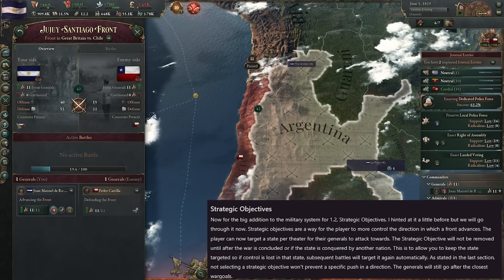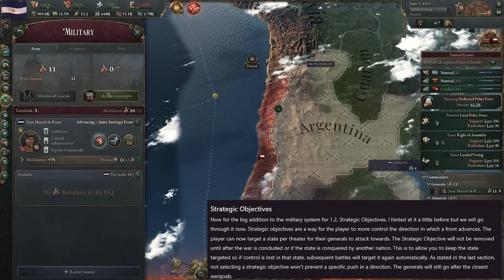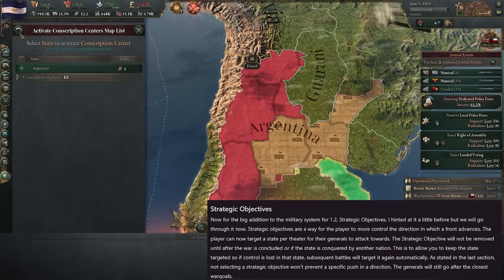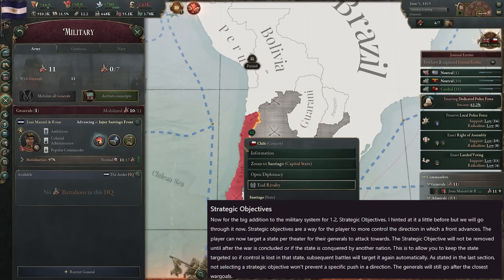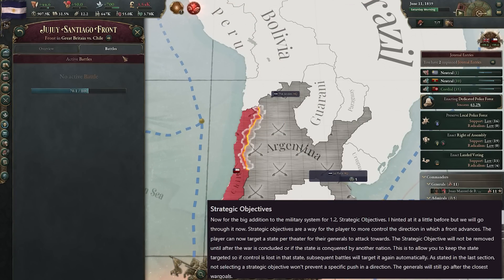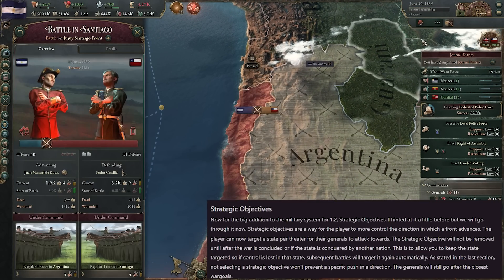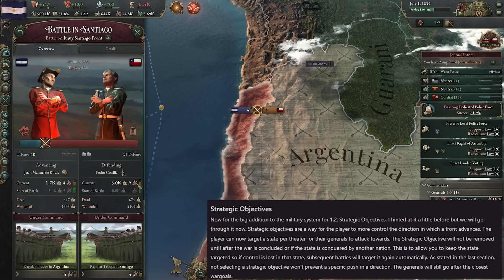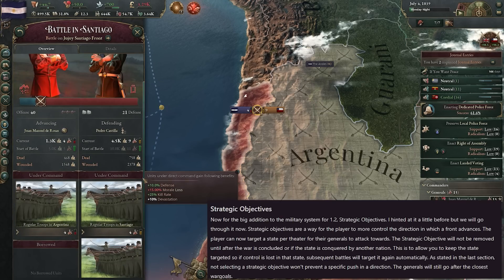Ultimately, this is to allow us to keep the targeted state under our control. If control is lost in that state, subsequent battles will target it again. The idea is that you're really pushing for what you want to achieve, rather than just throwing things at the front line somewhat randomly. It's nice that they've removed a lot of those random backend controls — such as the random assignment of generals — and added this new strategic objective control as well.